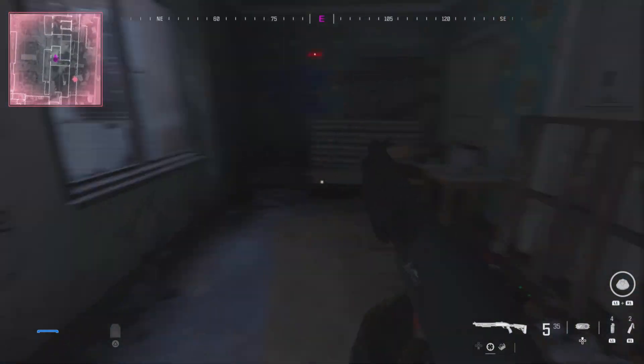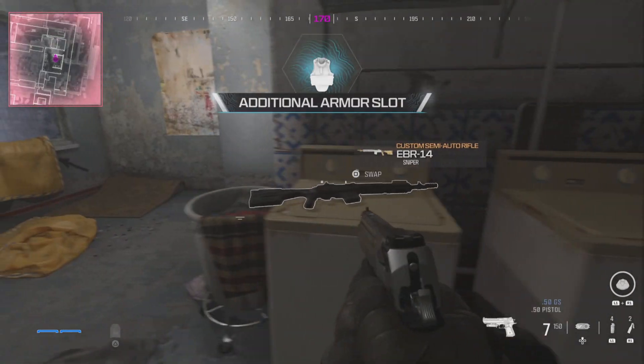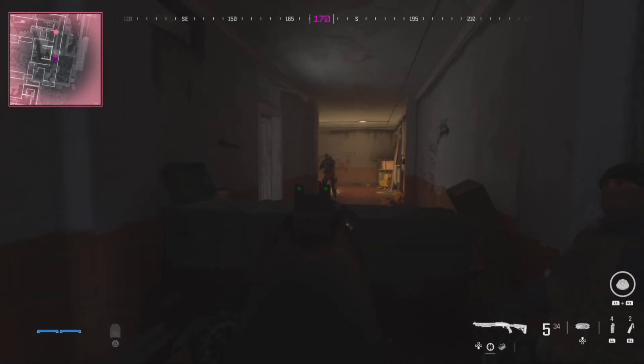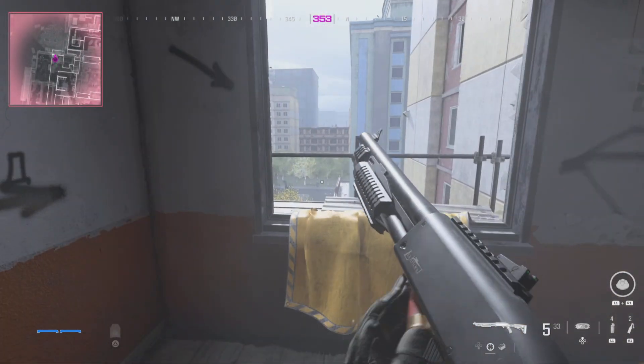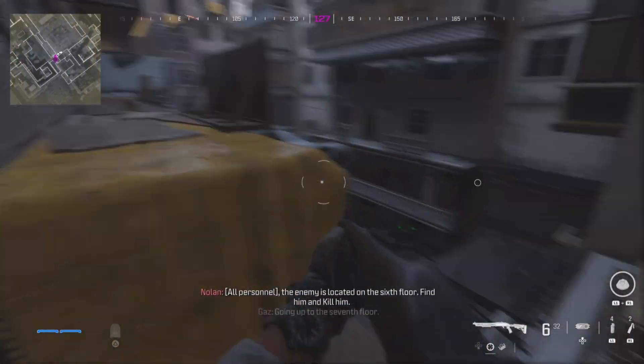I know this video is quite fast, so all I'm doing is just making my way further and further up, and what you're aiming to do is get to the 11th floor — that's where the Ascender will be. There are also some arrows on the walls which help you if you get a little bit lost and need to know where to go.